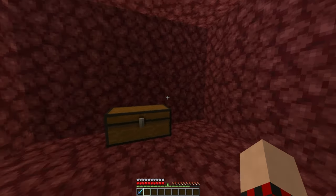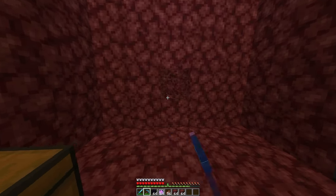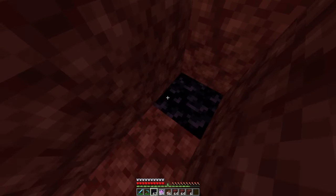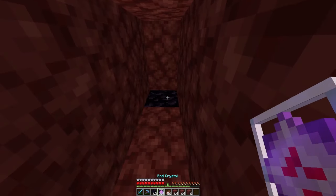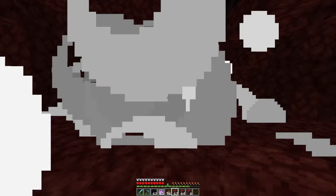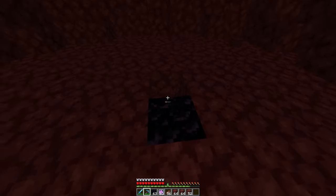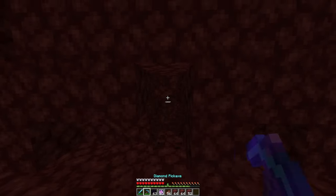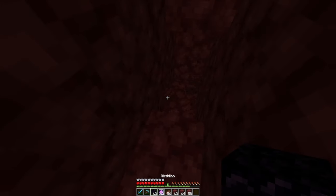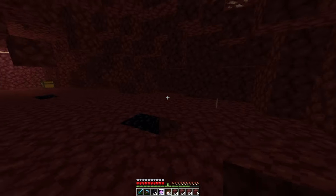One of the most fun ways to mine for ancient debris is by using end crystals in the nether, since end crystals don't explode downward. It's also great for clearing out an even space. Place one piece of obsidian with an end crystal on top, then place a block in front of the end crystal so you don't take too much damage, punch it, and it clears out a pretty large area. Mine up your obsidian if needed, or leave it and continue — go five blocks into the wall and repeat the process.